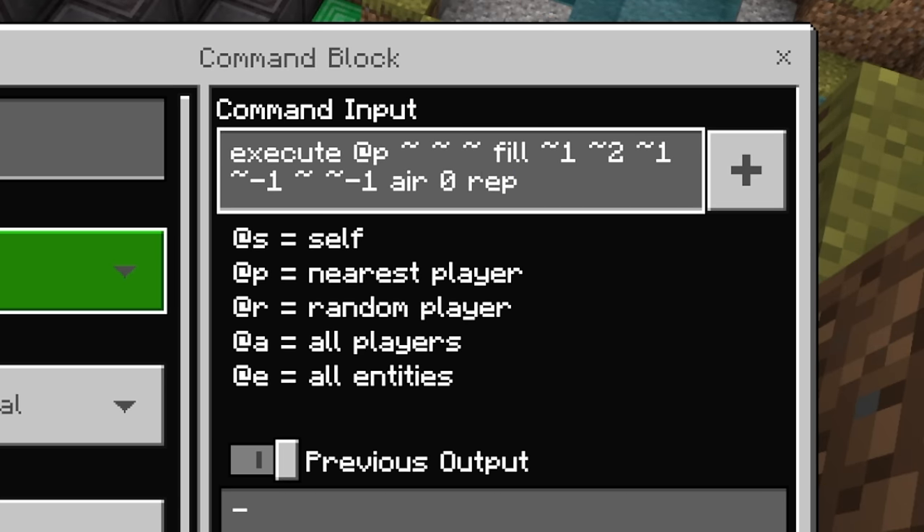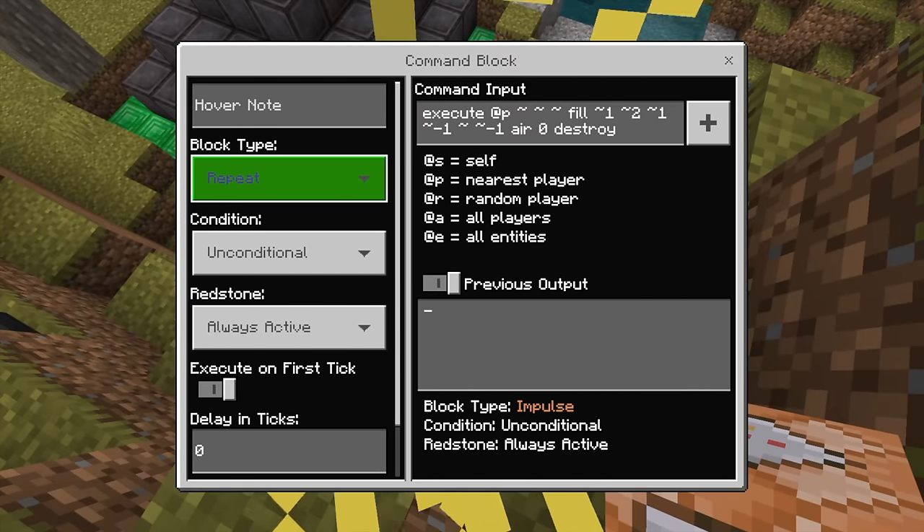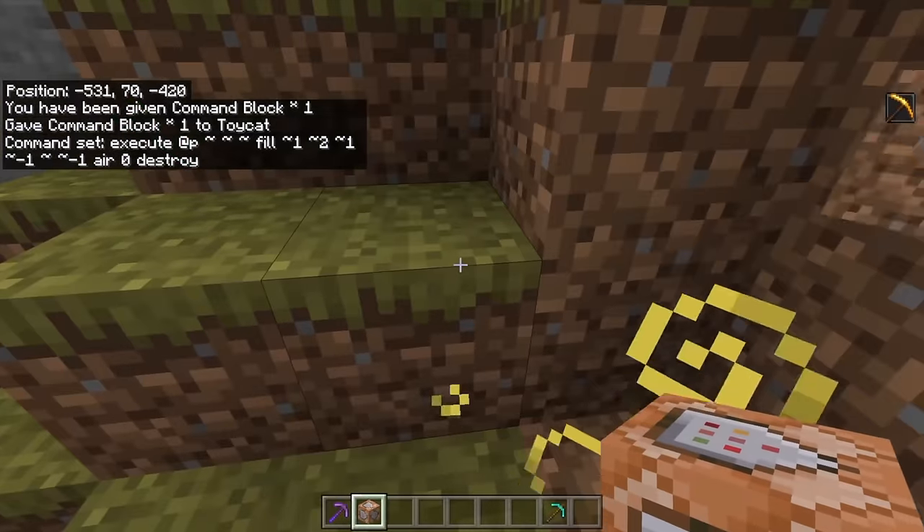Actually, replace — no, we're just destroying stuff. We're going to destroy any block in our path, replacing it like that, and so now this is activating every time we're somewhere.